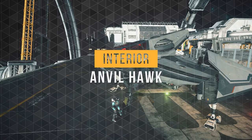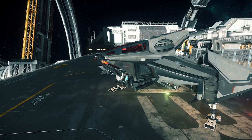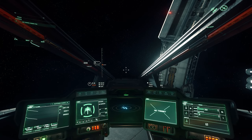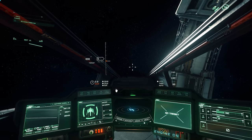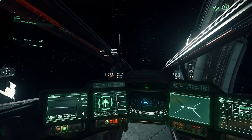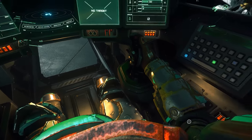Let's climb inside. Similar to a lot of Anvil ships, the cockpit extends the pilot seat down to pick up the pilot. Inside, we have the now standard building blocks UI HUD. Below this, we have enunciator panels. And below those, we have 4 MFDs and a 3D radar. The Hawk does have an ejection feature.